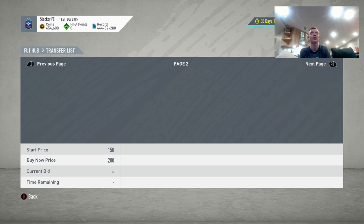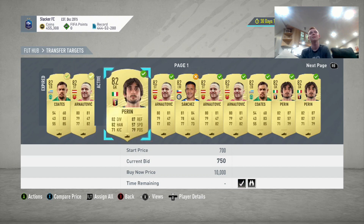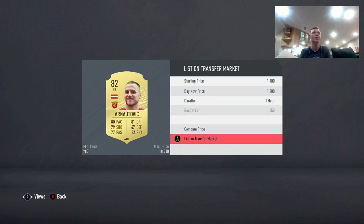My transfer list tends to fill up pretty quickly when I'm keeping busy. And as you can see, lazy buyers — someone purchased them for 1,100. These lazy buyers come in and buy up so many of these. So if we just keep listing our players for 1,200, we're going to continue to sell at a fantastic rate. Lazy buyers, especially this time of year with Team of the Season — so many people are doing upgrade packs, two-player packs — we're going to continue making tons of coins off of them.